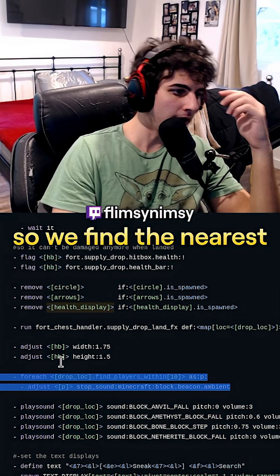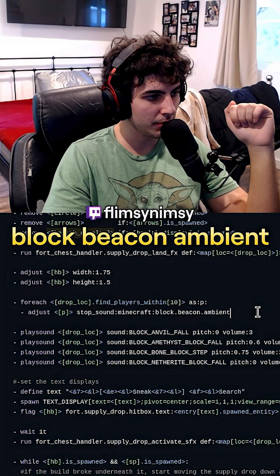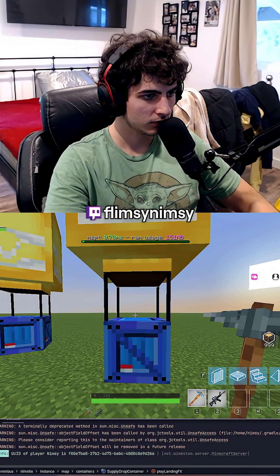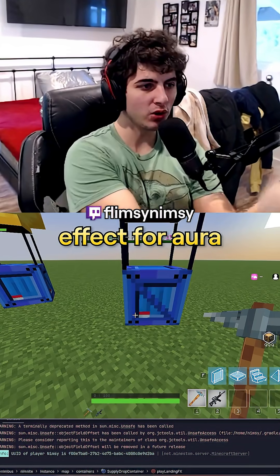Let's add a landing sound effect. We find the nearest players within 10 blocks, stop the beacon ambient sound, and then play the landing sound. Now we have all the sounds we need.